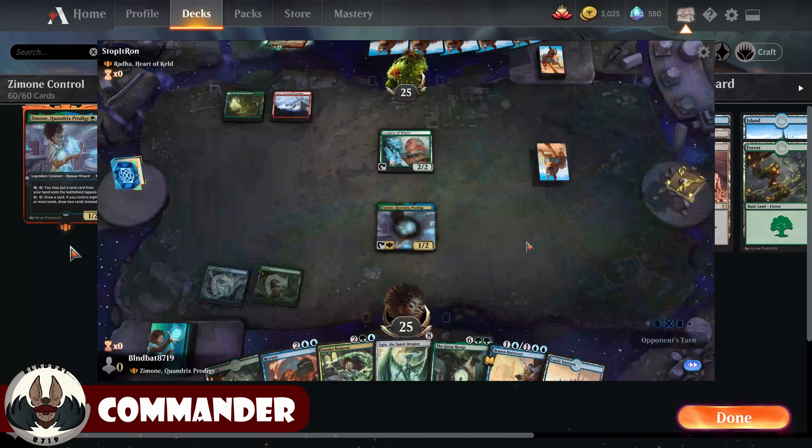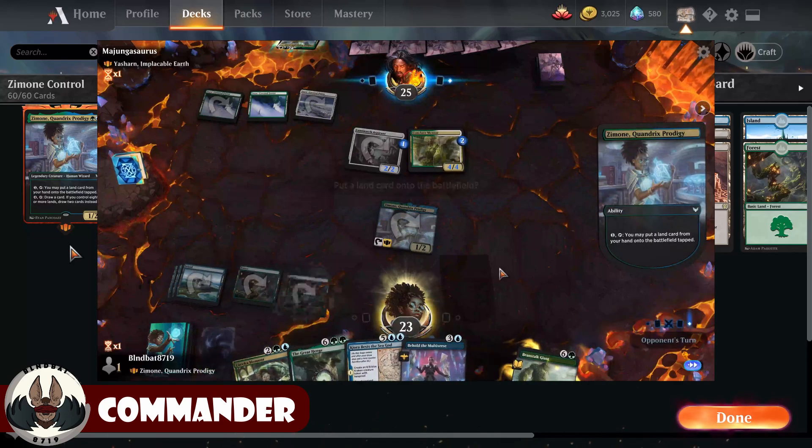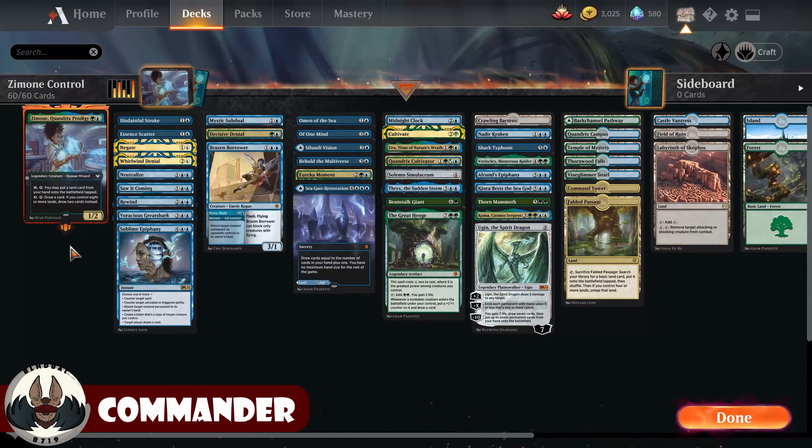She lets you do something with your mana after you keep up your counterspell and your opponent doesn't do anything. While we've seen lists with Koma as the lead in a ramp-control style, I think Zemone is a better one if you want to play a control deck. You could also try Historic with her as a Flash deck, but I'm going to build her as a control build.